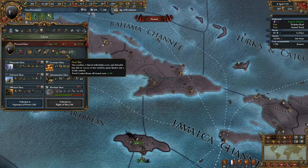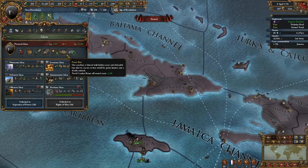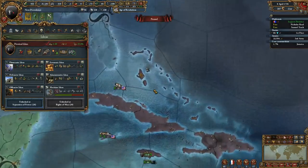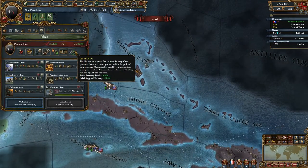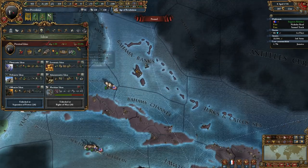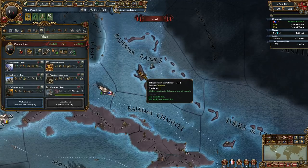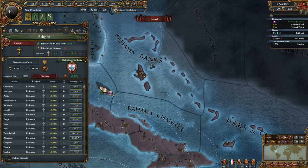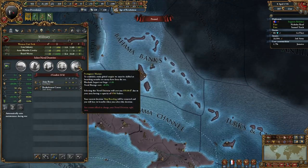Elected quartermasters gives plus 10% morale of navies and negative 2 national unrest. Because you have no religious problems and reduced unrest, when you take over a country and raise autonomy you're never going to see a rebellion from them. I didn't see rebellions in any of this conquest. Pirate bays is what makes the pirates so hard to defeat: plus one naval combat bonus off own coast, exactly the same as the British idea that makes their navy the wooden wall. Then life of liberty gives sailor recovery speed and rebel support efficiency.